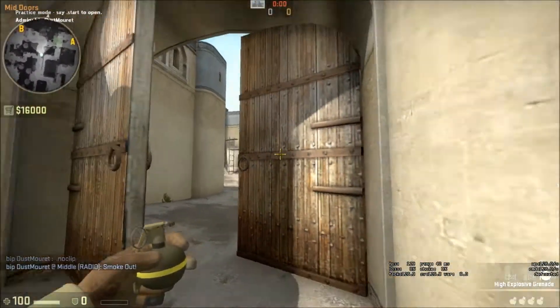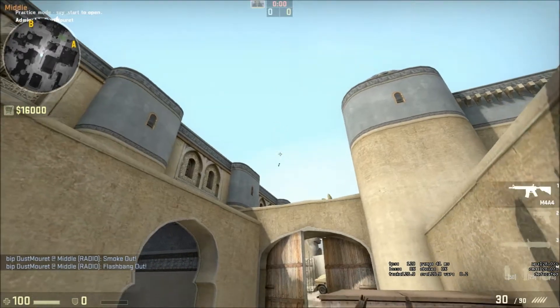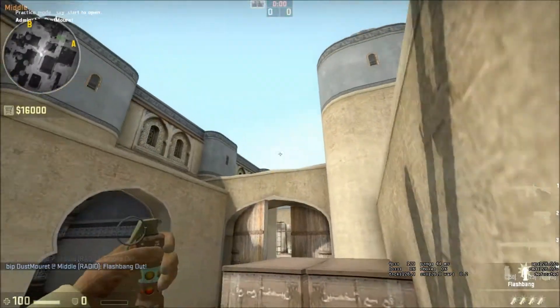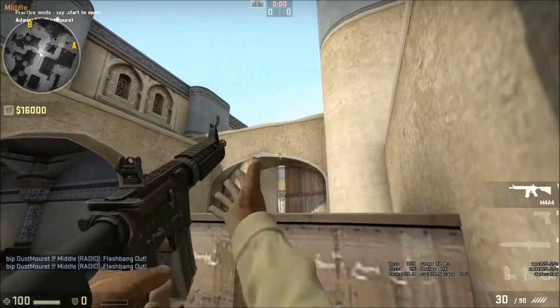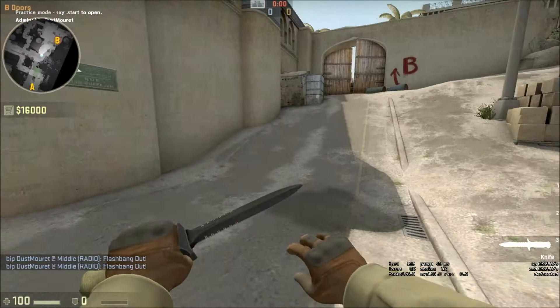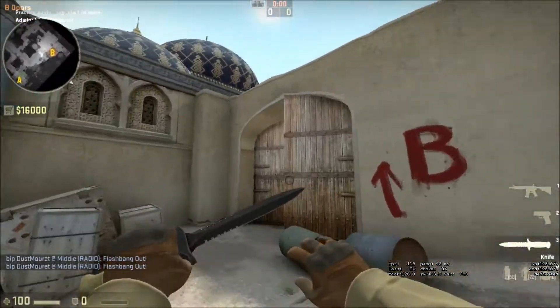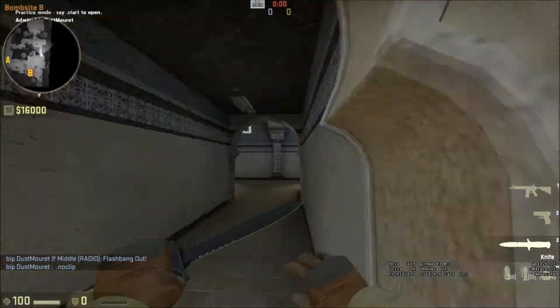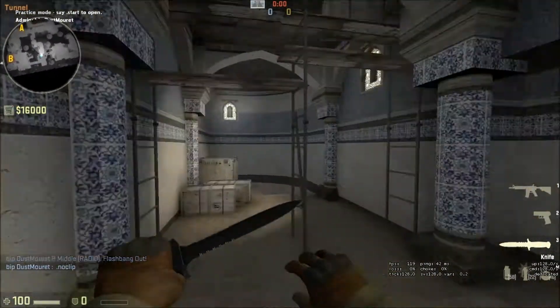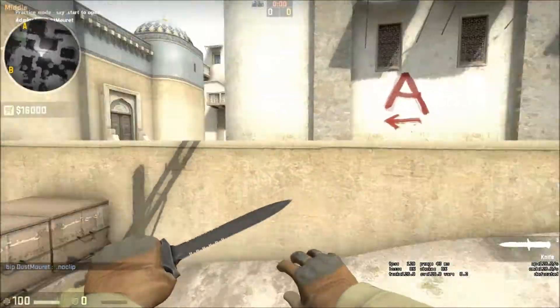With that CT spawn smoke you can pop flashes over the wall, which will flash people playing outside of B. You can use that to split — some people mid and some people B tunnels — to attack the doors and window at the same time. That's pretty much the smokes I know for B, so maybe those will be helpful. Just try them out and see what you think.